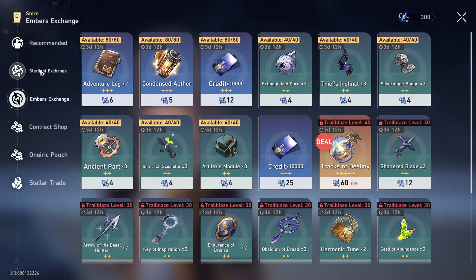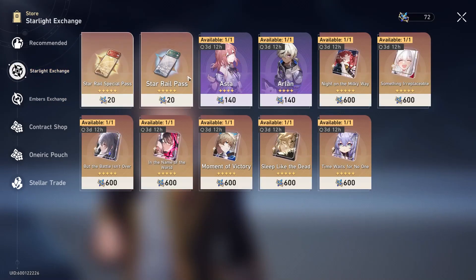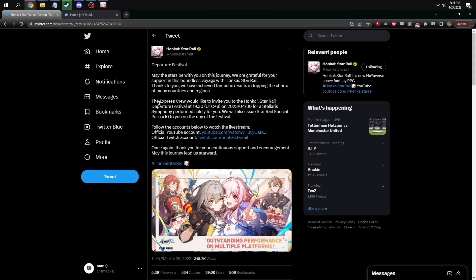Going over to the other tab of the monthly store, we have Asa and Arlen right now. Because this wasn't a full monthly cycle, I'm not sure if these characters are going to change. If it works like the Genshin equivalent, they'll change when the monthly cycle changes — but since they didn't get a full month, they might just get another cycle. We'll have to wait and see.